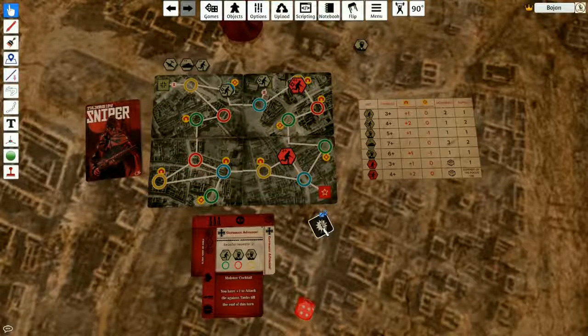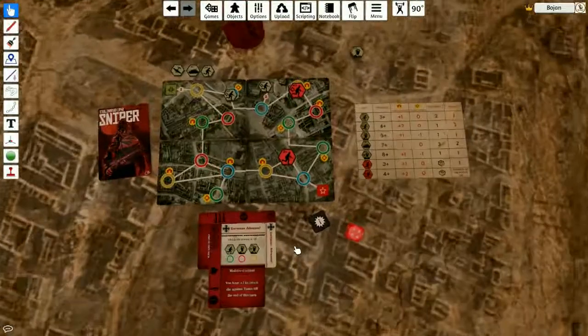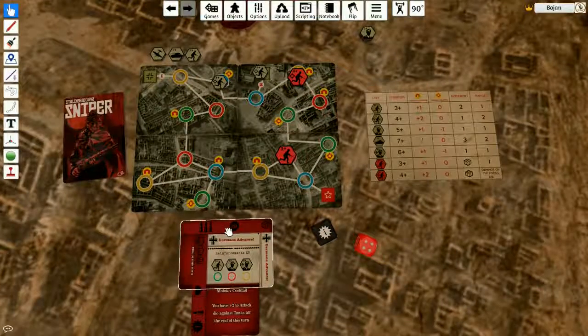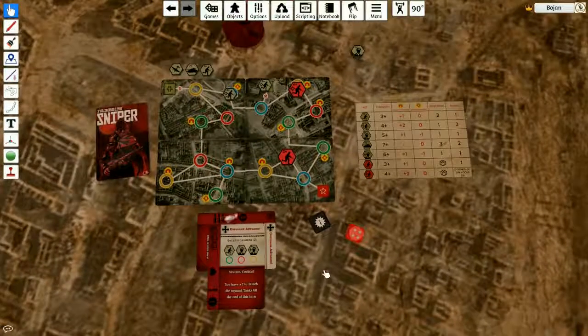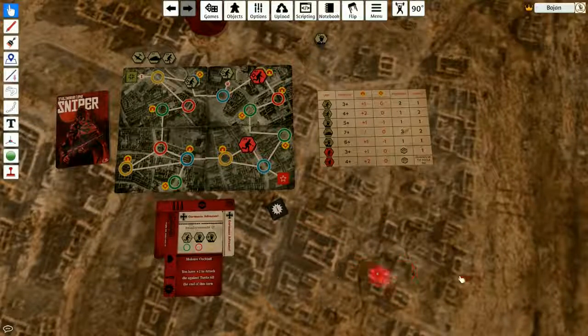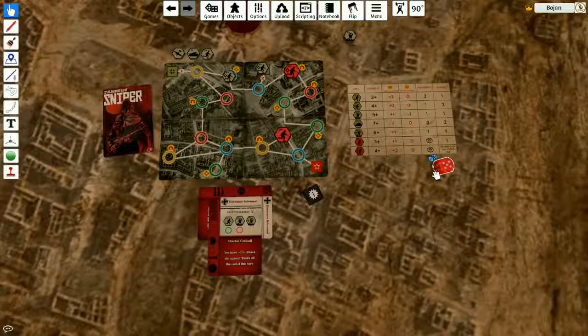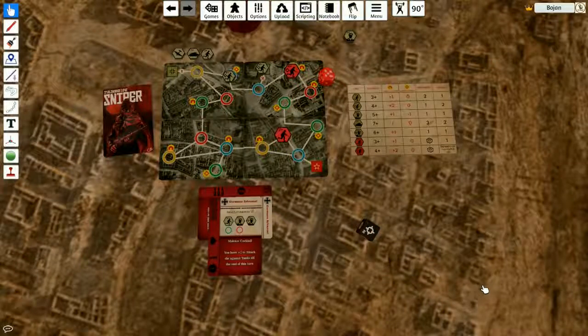I needed a five to kill him, which I didn't manage. He will activate right now — since I'm in his range, he's actually gonna shoot me back. I don't have that little heart to survive the wound. But I have a concealment in this building which gives me plus two to strength, so I have a six — he can only kill me if he rolls six. Five — that was pretty close. He missed. I still have one more shot, so I'm gonna try to kill that sniper.